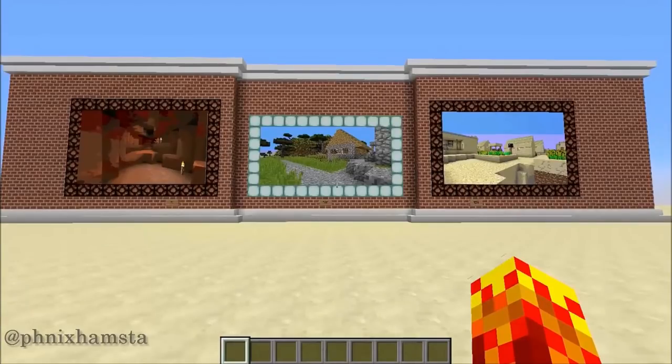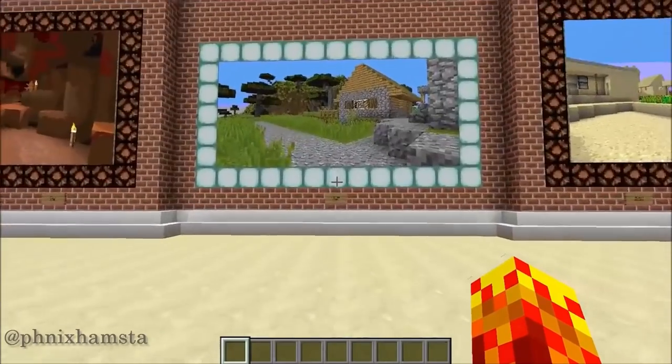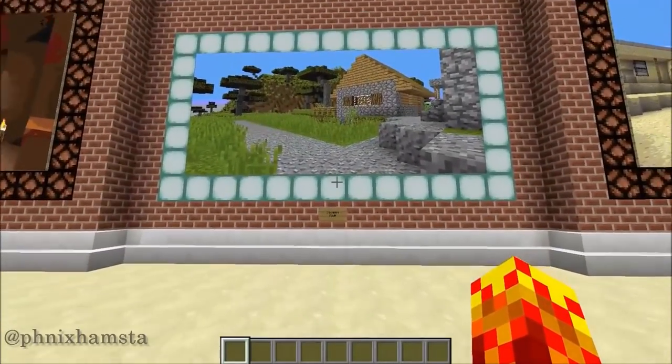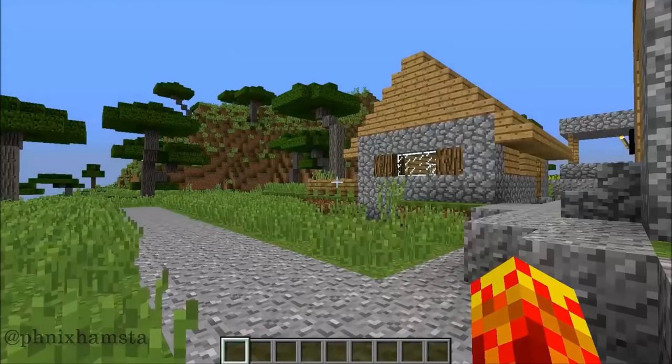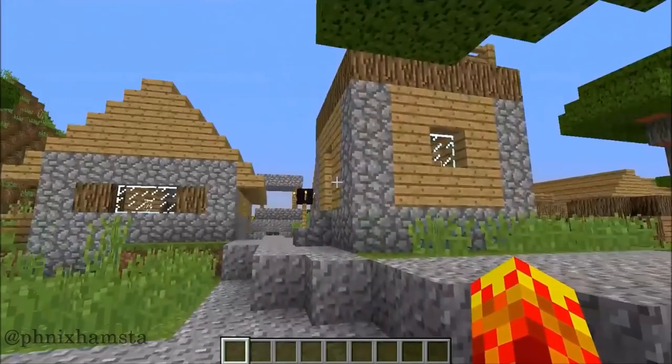As soon as I jump into them, they will teleport me to the actual location. Let me demonstrate that. As soon as I jump into the Savannah village, I'll actually get teleported straight to that location. I think this is pretty cool, I've never really seen anything like this done before.